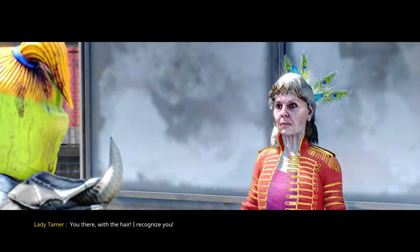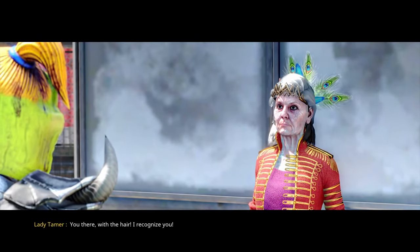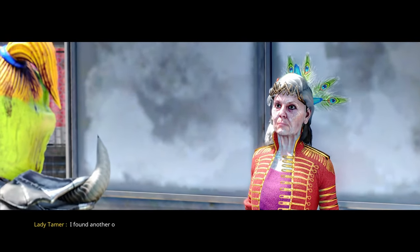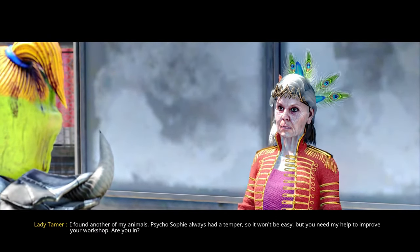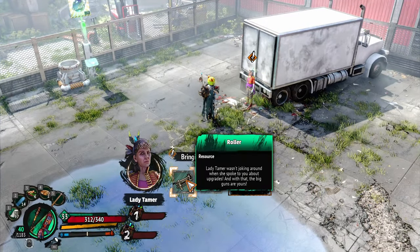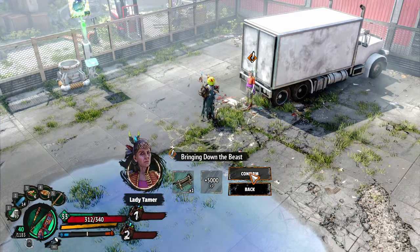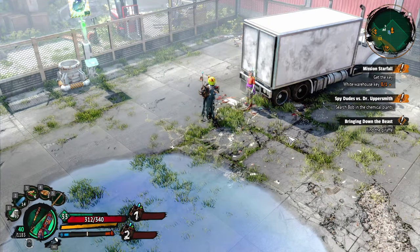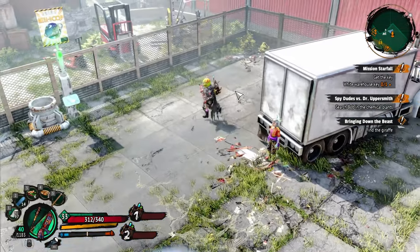You there! With the hair! I recognize you! I found another of my animals. Psycho Sophie always had a temper, so it won't be easy. But you need my help to improve your workshop — are you in? Yeah, because we need this. Now we have a crazy animal that... An ostrich? Bringing down the beast — what are we doing here? A giraffe. That's wonderful. You know what guys, I think we're gonna do this in the next episode.